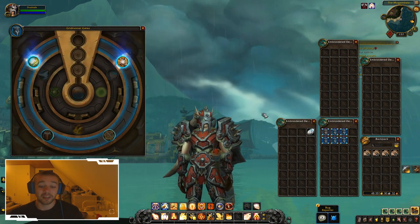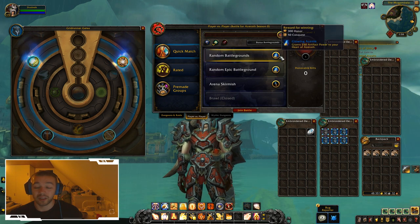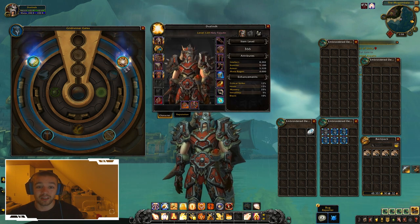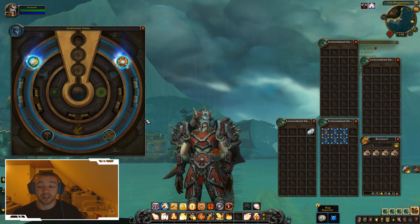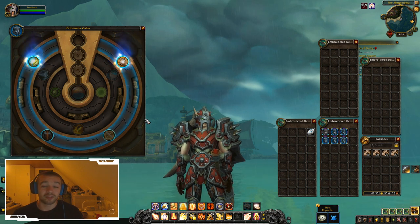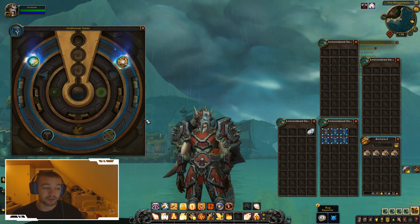Every time you do dungeons you gain Azerite power, which you can see in the background UI. As you gain more Azerite power, your Heart of Azerite neck piece increases in item level and unlocks the spells on your Azerite armor. Since I'm already Azerite power level 10, I can choose all of them. Chest, shoulders, and head all gain Azerite powers. Item level is still the most important thing, and there are no more class tier sets — item level is the new priority, so you can do PvP for gear and then go straight into raids.